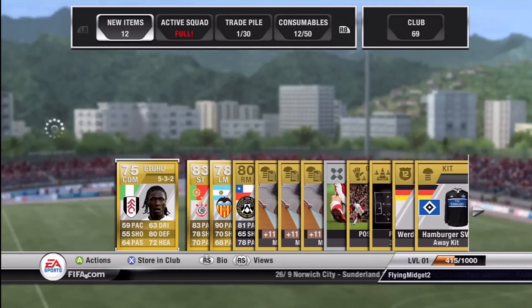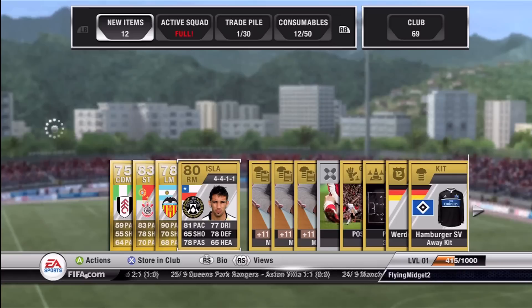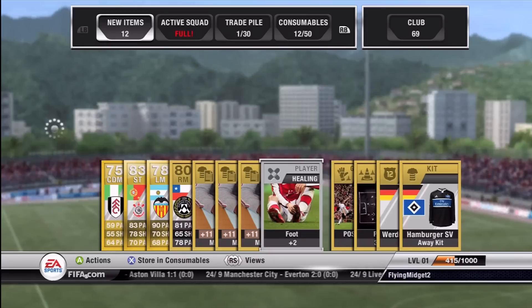In the first pack, we get Etuhu, pretty good. Lightsen, who's pretty good - he's a better player but his price doesn't show. And Piatti, who's super skillful but has no strength and he's 5'4". It's pretty crazy. He's actually not a great player to have, and we get some injury cards.